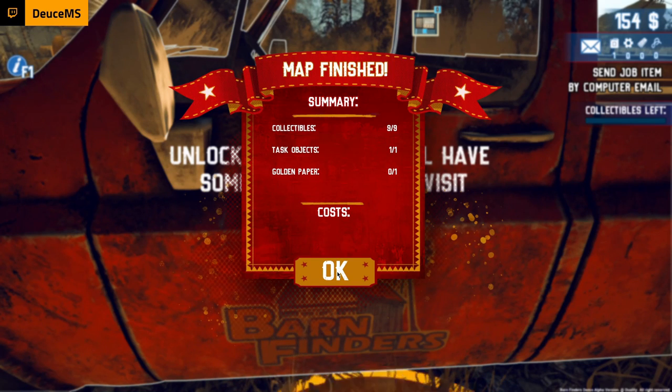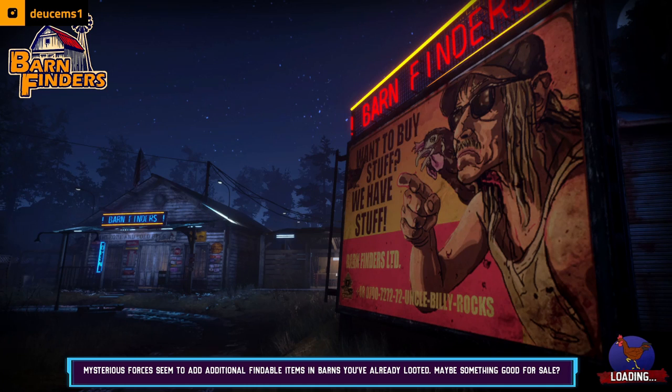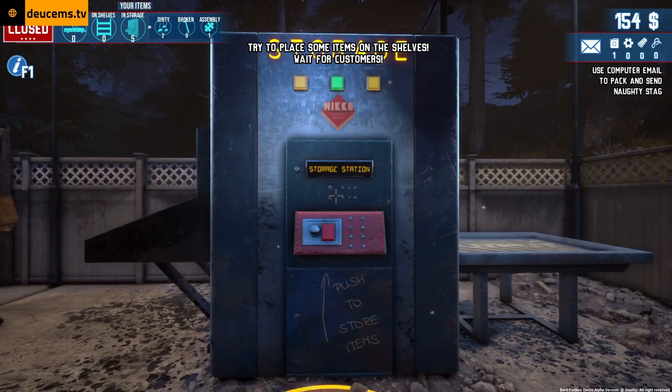10 out of 10, love the game, absolutely. 100% — go buy it, go back it on Kickstarter right now, you can find the link down below in the description. Love this game. I guess we got a bunch of stuff in storage. How to run your pawn shop: unload your truck by pressing the button at the storage station, right-click on the shelf to automatically place items, open the shop during the day using the shop sign and you're in business.